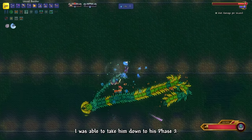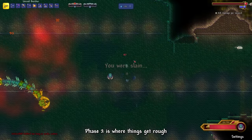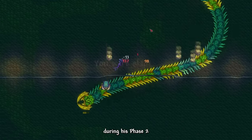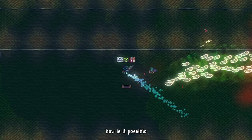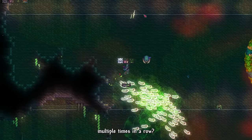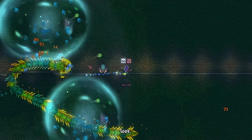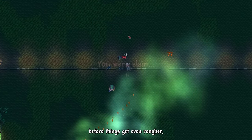I was able to take him down to his phase 2, but like usual, phase 2 is where things get rough. Aquatic Scourge charges much faster during phase 2. You might be thinking: how is it possible to die to the same attack multiple times in a row? Look, I wasn't even using any wings. Before things got even rougher, I decided to retreat and improve upon my gear.